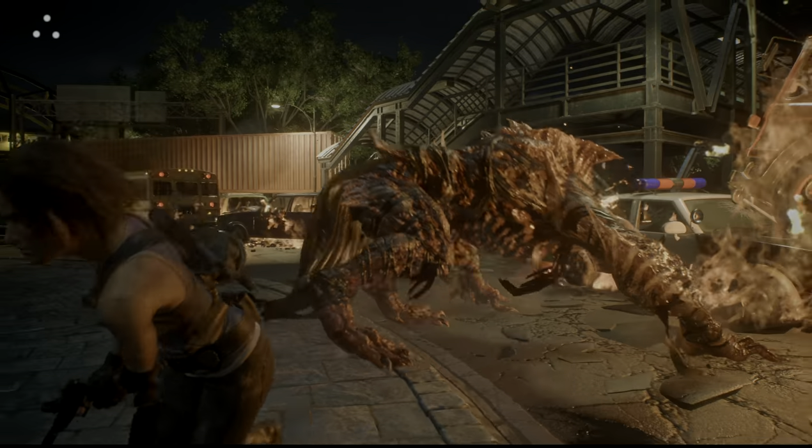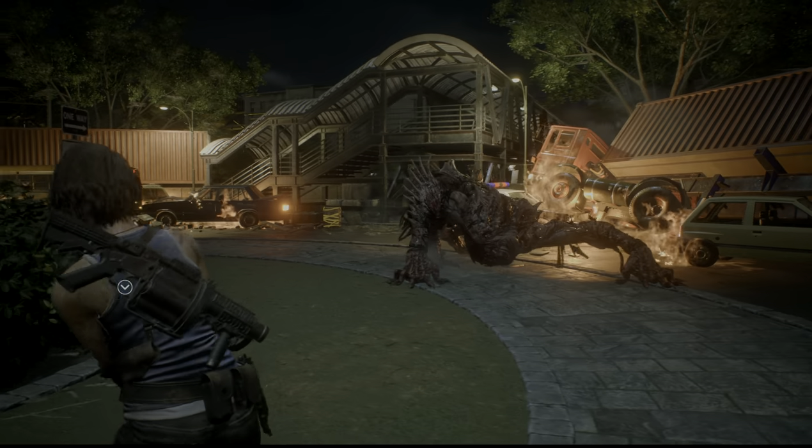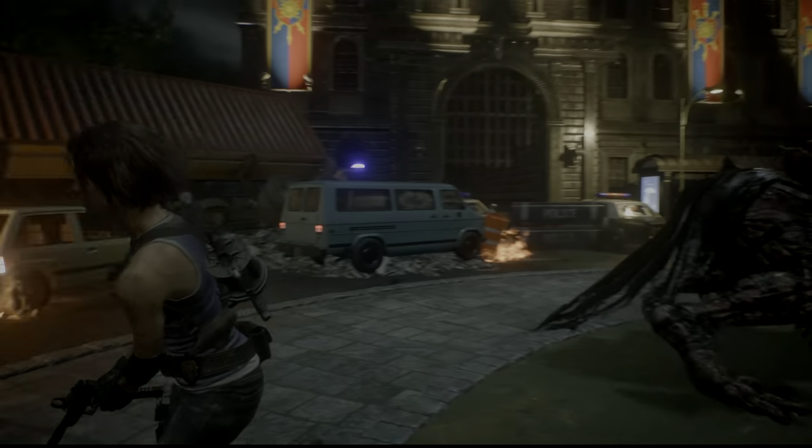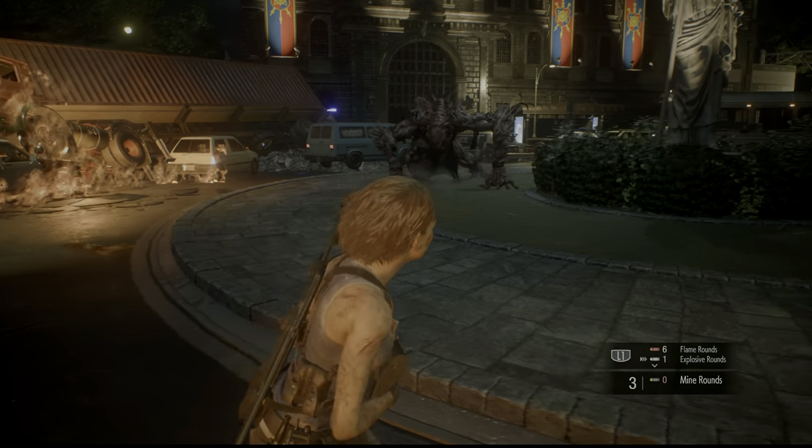This is a two-stage fight that keeps looping. Stage 1 is a ground fight, and then Stage 2 he starts running on the walls. In order to even trigger Stage 2 the first time, you have to deal enough damage to him, and then he'll start running away from you.